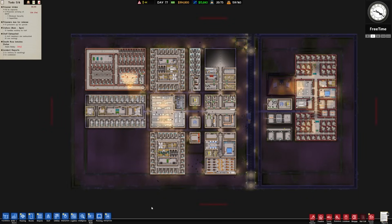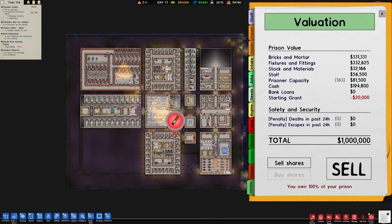Hello and welcome to a new series in Prison Architect. This is going to be Season 3. We're in our previous prison we built in Season 2, and what we have to do first is sell it. It's worth a million bucks, so we're going to call this Season 3 the Million Dollar Prison Build.